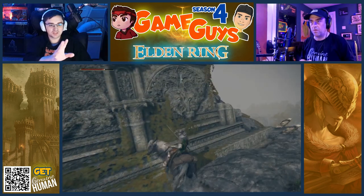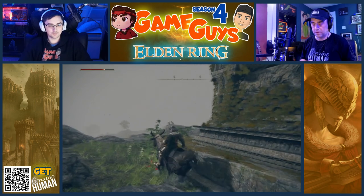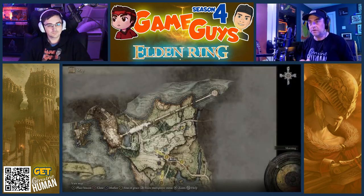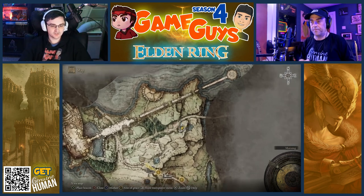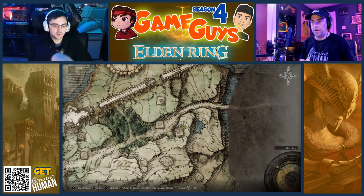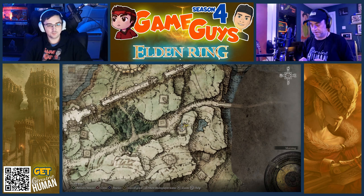We're at the beacon. Bring up your map. Scroll over the beacon. If you zoom in with the right thumbstick and then move your icon over the beacon, press A to remove it.